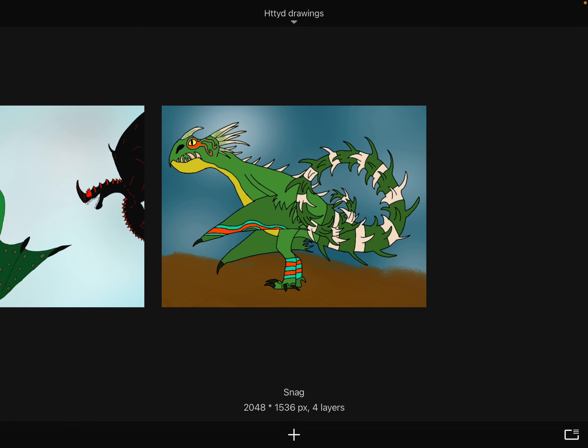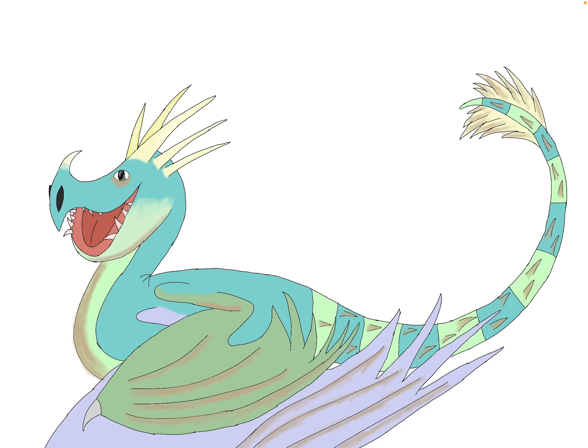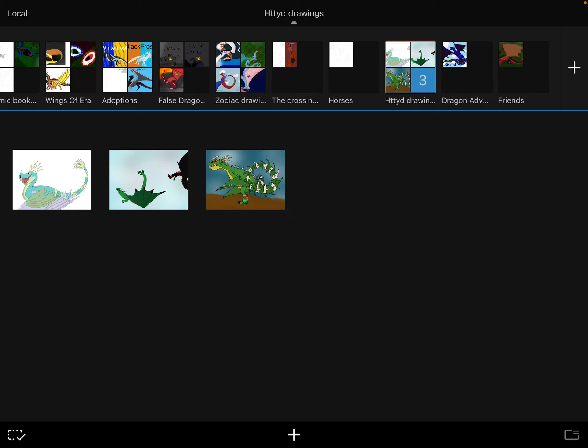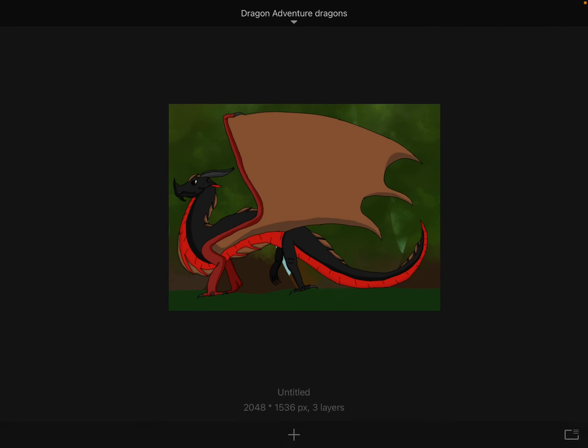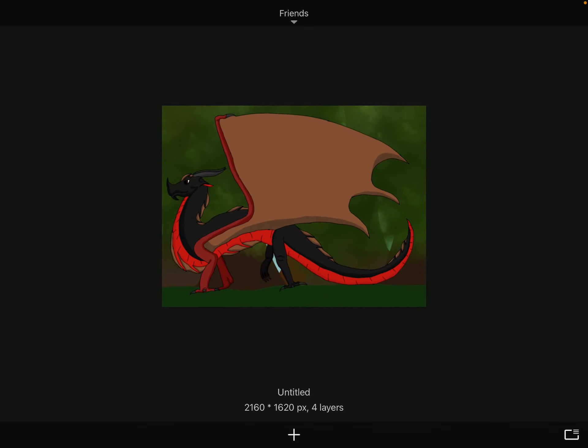Here are some How to Train Your Dragon drawings. Here's a Deadly Natter, Sand Wraith, and a Razor Whip. And then here's a drawing that I did last night of a Storm Cutter and a Deadly Natter. You can leave me any two dragons from How to Train Your Dragon and I'll draw them as a hybrid. Here's a Dragon Adventures drawing — it is a Polis, I believe it's called. Here's a drawing of one of my friends I did. And that's all.